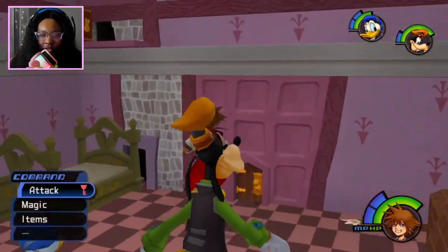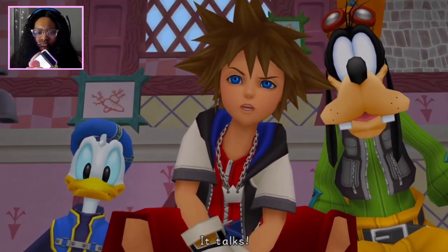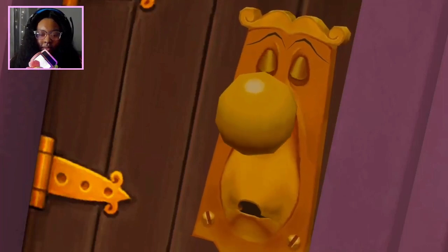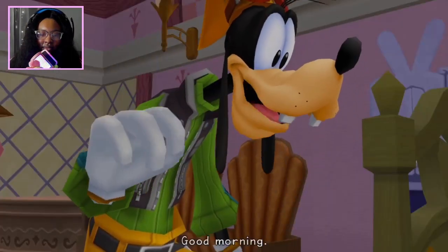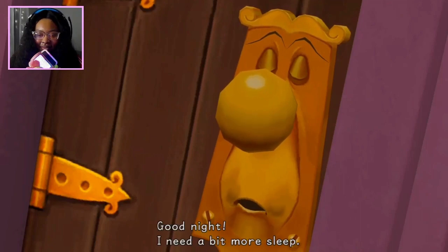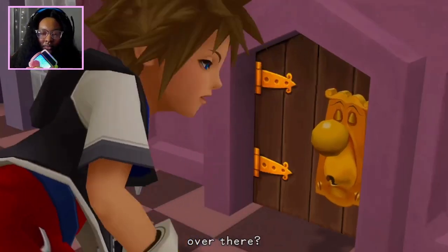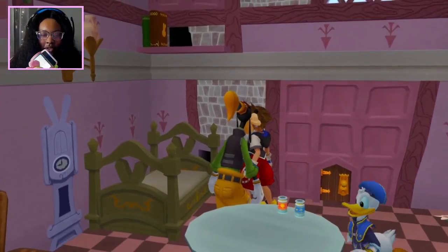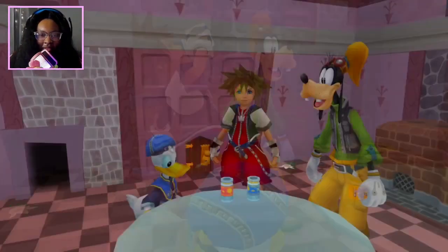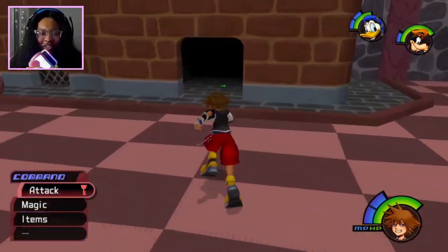How did he get so small? [Doorknob]: 'No, you're simply too big.' Oh, well, thanks. [Caterpillar]: 'Must you be so loud? You woke me up.' [Doorknob]: 'Good morning — good night. I need a bit more sleep.' Wait, what do we have to do to grow small? [Doorknob]: 'Why don't you try the bottle? Over there.' That's convenient. Alright, let's push this thing — I'm gonna need to go in there. Let's drink this potion. That's that good stuff right there. I like how Sora's the only one who drank the potion, and Donald and Goofy shrunk too — they didn't even drink it at all.